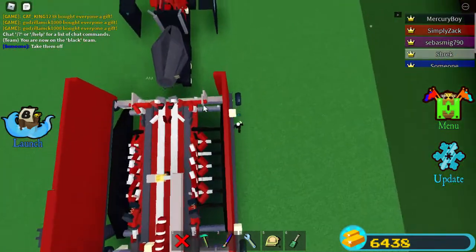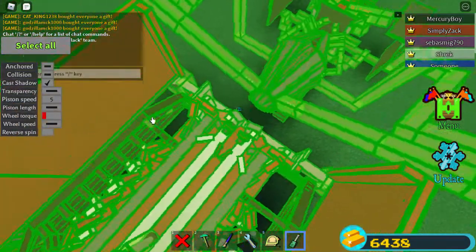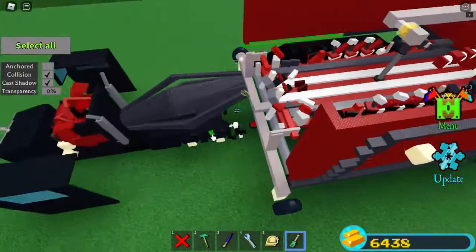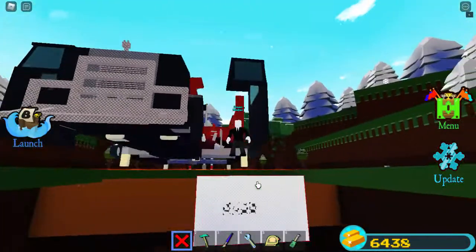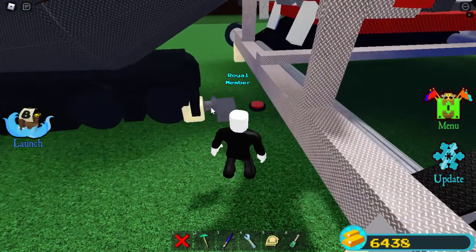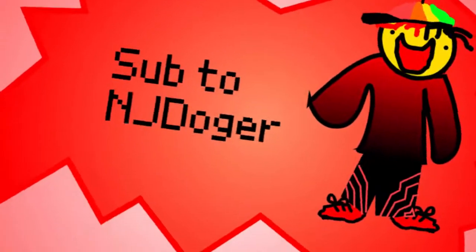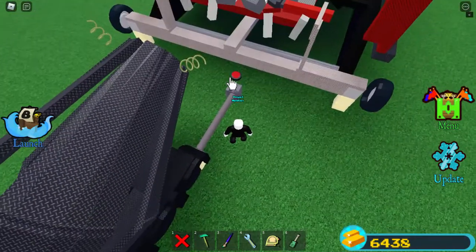There is actually a problem. Whenever I take the screwdriver tool out and select all, it's actually very close to touching Mixmaster. I can only think of one way to fix this, and that's to push Mixmaster further away. It's a bit further away, but I'll be able to reel it back whenever I need to.